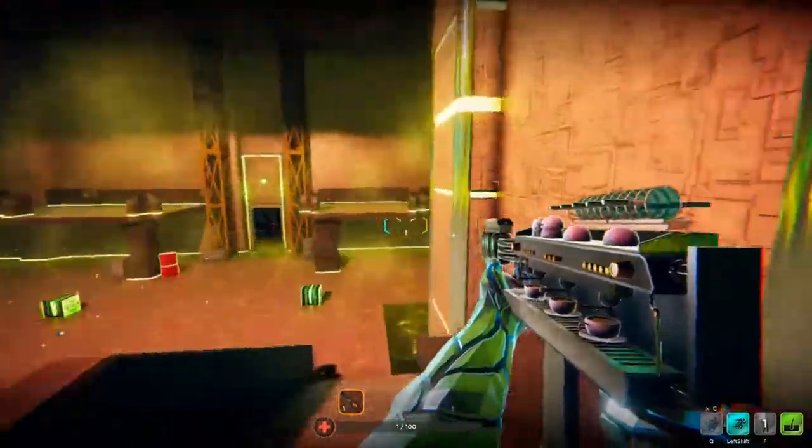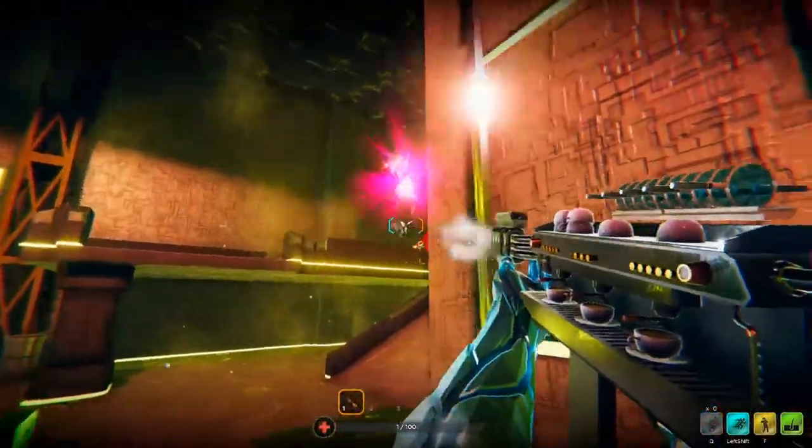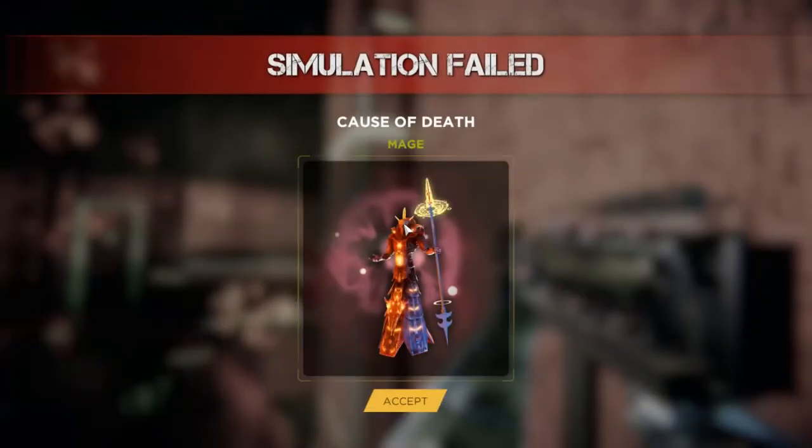I cast a spell. I cast magic missile. 1d6. Cause of death: mage.